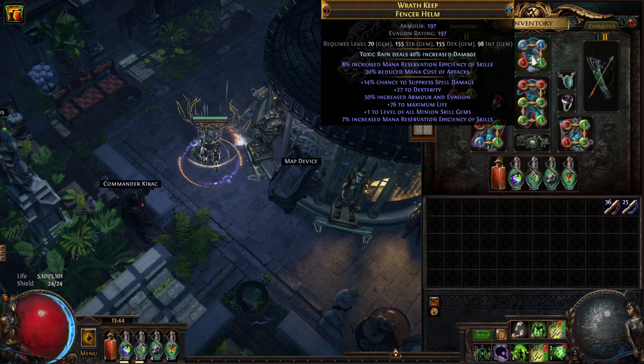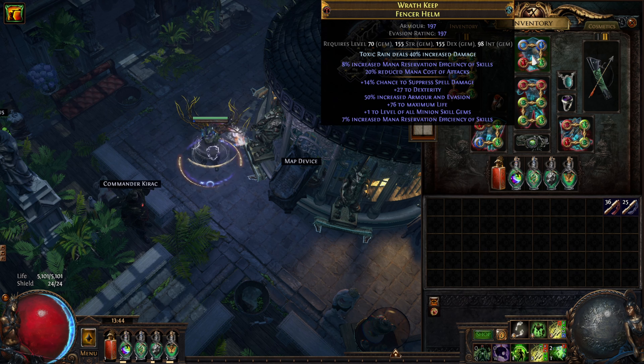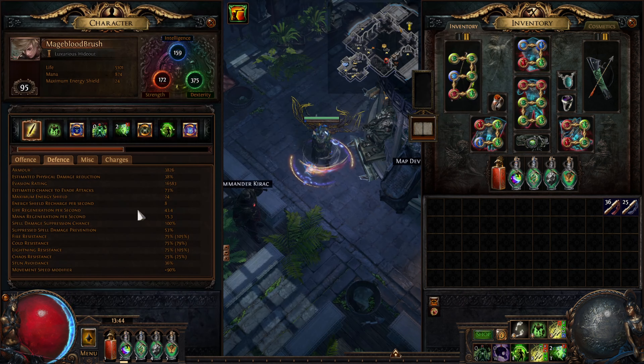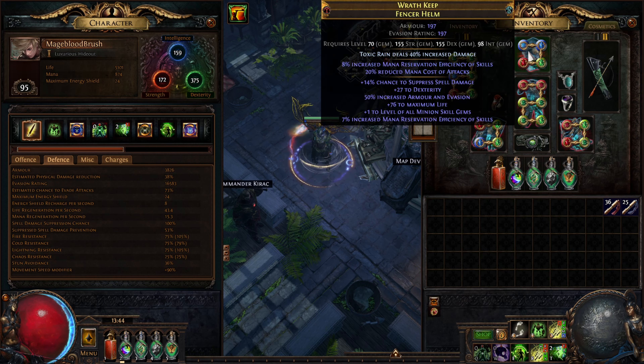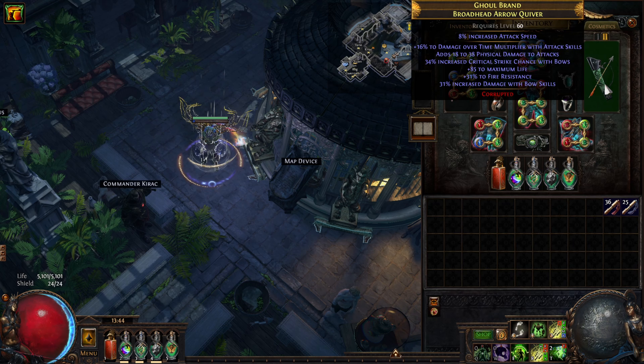The better version is to have plus two levels of socketed support gems, because we're using Empower and you want your Toxic Rain gem to be as high level as possible. For the helmet, it is important that you have increased mana reservation efficiency of skills both on the implicit — as in Eater of Worlds implicit — and also on the helmet itself through essences. Then you want to have reduced mana cost of attacks through Searing Exarch, and then I suggest life, resists, and chance to suppress spell damage.